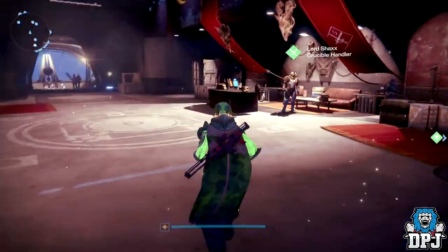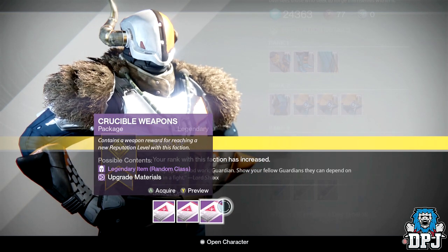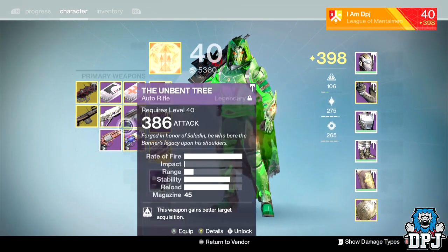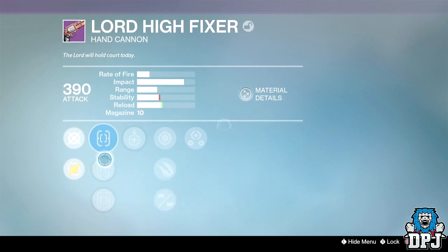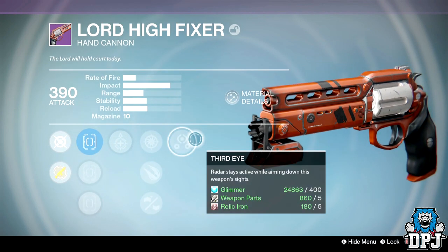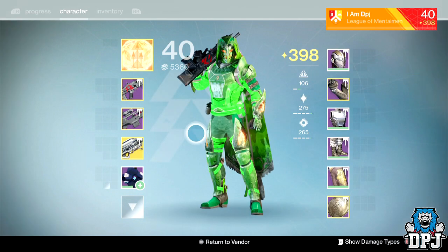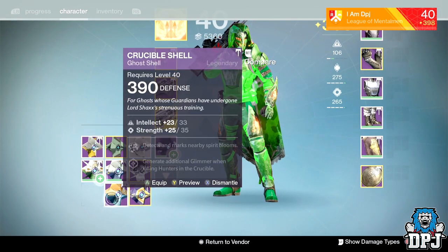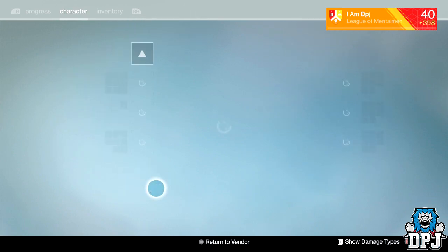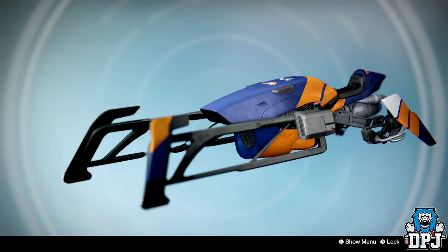Hunter's PvP rank 76 — that's a high rank for someone who doesn't play PvP that much. Going for weapons. Got the Lord High Fixer, a weapon I don't think I've ever had. But the roll is terrible — short shot, underdog, snapshot, injection mode, no Luck in the Chamber, no Outlaw, no rifle barrel. Also got a ghost shell and that same Vanguard sparrow I've had a million times.